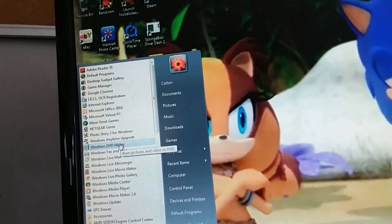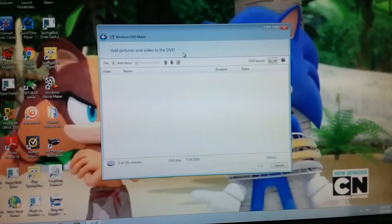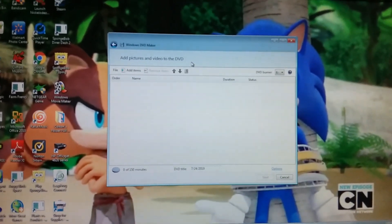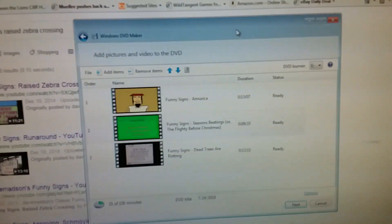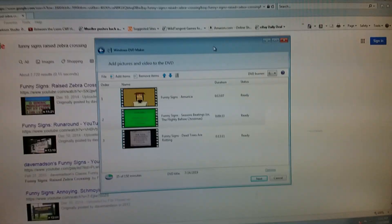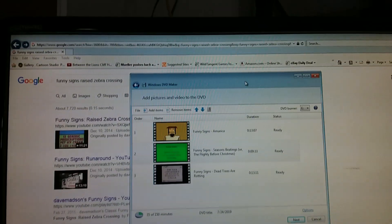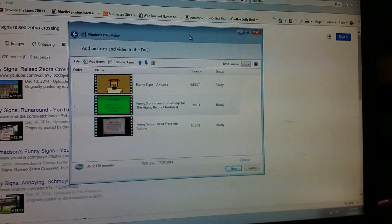I think I can work on something on Windows DVD Maker. I'm going to make a copy of the one Dave Madsen DVD I'm making my own of. But viewers, it's going to take time for these videos to be downloaded to the computer. I am working very hard on trying to get the videos onto the DVD Maker. So far I've got the episodes America, Dead Trees are Rotting, and Season's Beatings. I'm trying to get Ray's Zebra Crossing on here — it's going to be hard because when I try to get it on the computer it won't play right. The background music for the main menu is Disturbia by Rihanna that I'm going to be putting in.